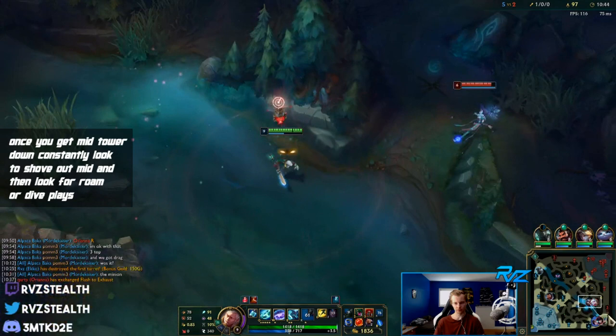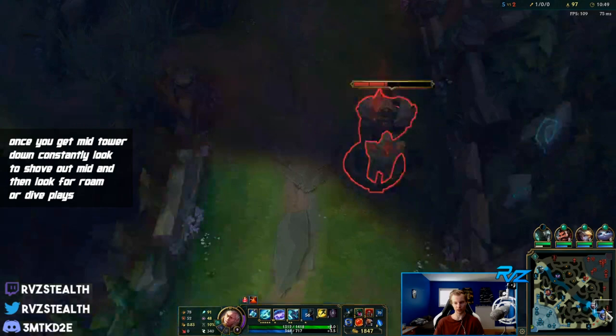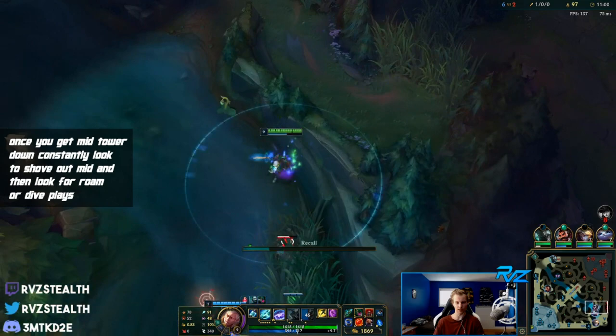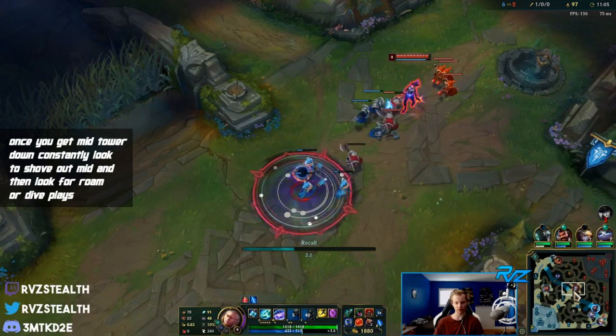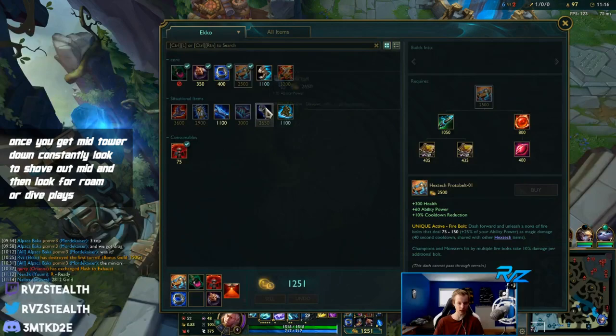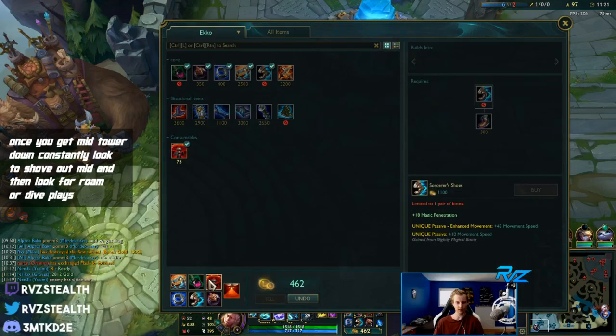We should be able to get a kill on Caitlyn bot if she stays. Janna saw me - I can set up a possible dive play. But it's too risky without a wave, so let's just base and reset. There's no point staying around and wasting time - I'm going to lose a wave mid from delaying, but it's fine. We'll grab our Protobelt component, and our free boots just came in.